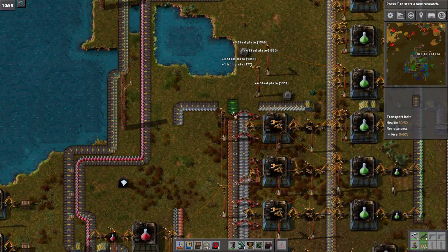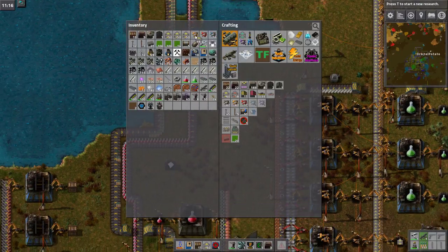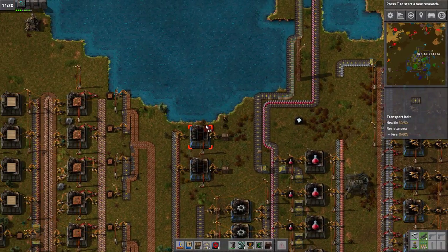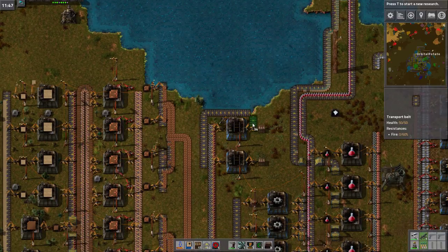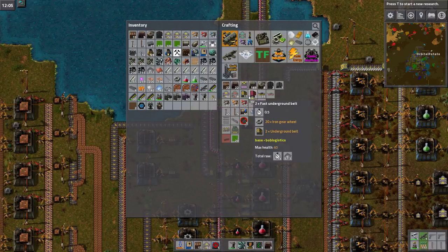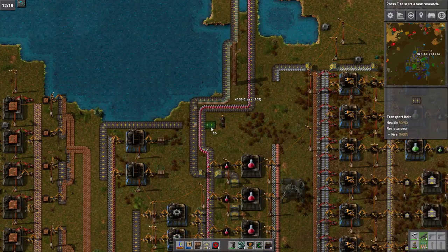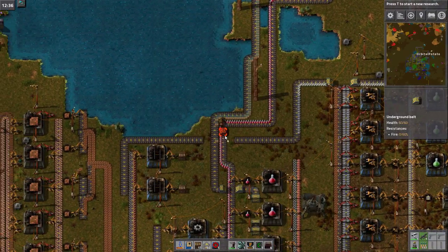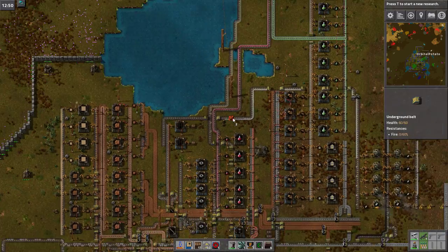This might have to go underground, actually, because otherwise there will be problems. Let's do it. Let's get this to come across like so. That down there, that down there. A couple more bits of underground belt, unfortunately. That's good. And there we go. Yeah, that works an absolute treat.